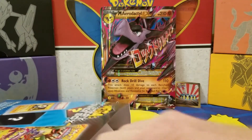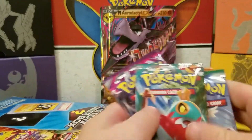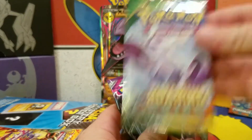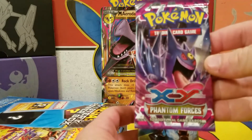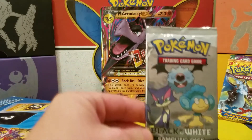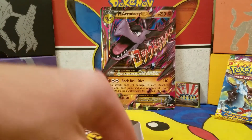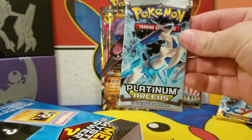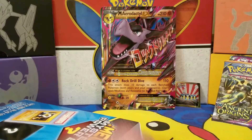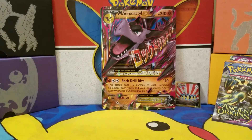Taking these out of the front first — we have XY Furious Fists, Roaring Skies, Phantom Forces, Flash Fire, and our other sampling pack from Black and White. Oh surprise — a Platinum Arceus pack! I have that little collector in me — I don't think I would open it, I'd want to keep it. But since I'm making a video, I'll have to open it.